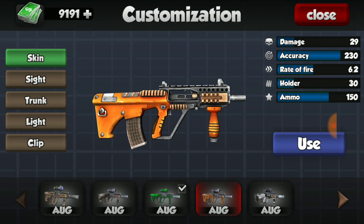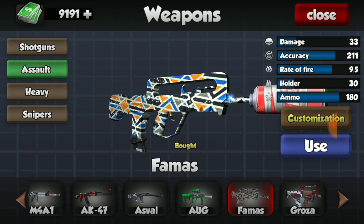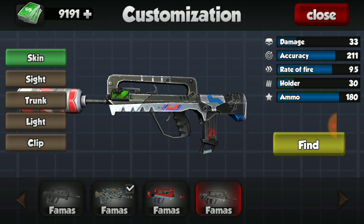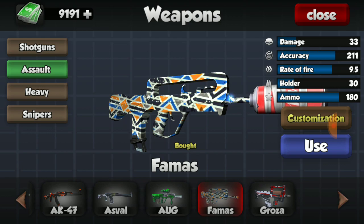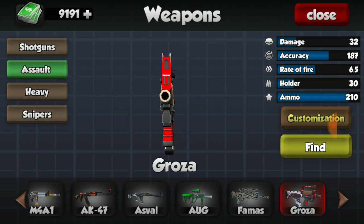For my AUG, which I also do not own, I have three out of four skins. The green one is the best in my opinion. The orange one would come third place but it's not bad. For my FAMAS, I do have one of the three skins - the FAMAS skins don't look all that great but this one is one of the better-looking ones and I'll definitely take it.